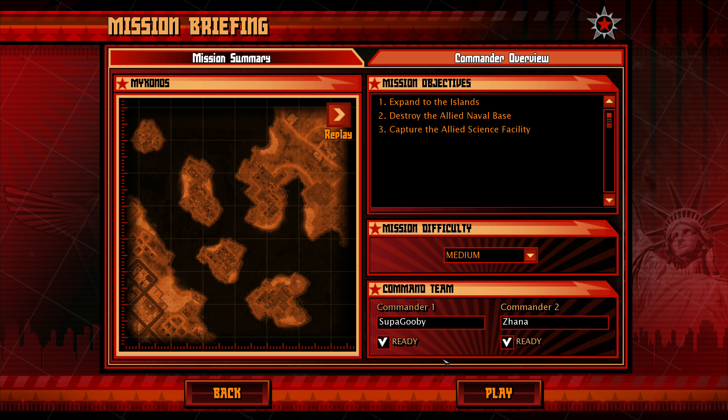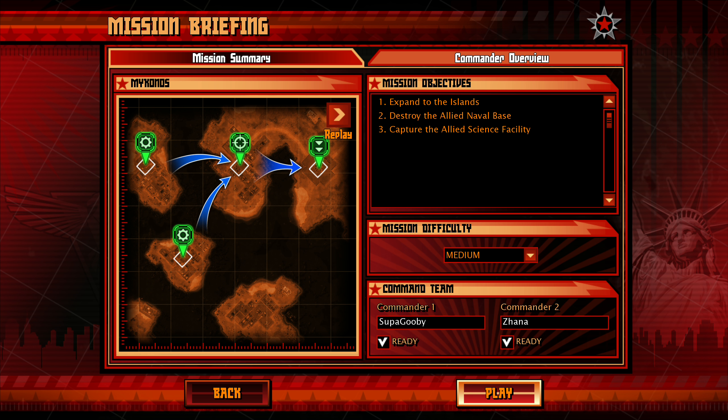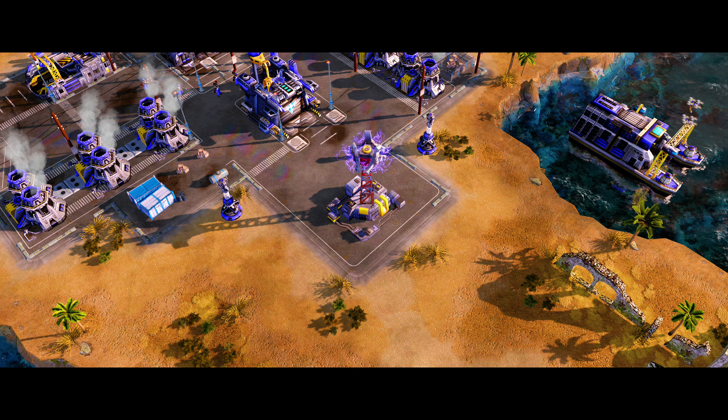The Allies' science facility is in the area and we must capture it before the Allies can respond. Your objectives are as follows: take over the Allies' ore mining operations near the deployment zone; eliminate the Allied naval forces in the area; locate and capture the Allies' science facility. Good hunting, Commander — remember to occupy the islands to the east, their ore mines will fund your efforts.